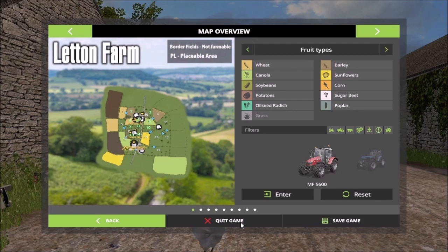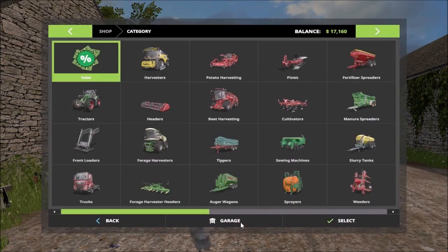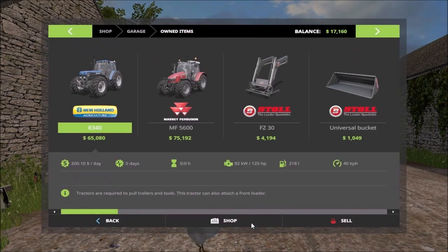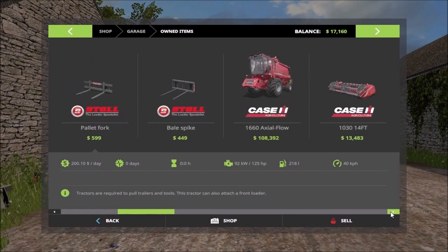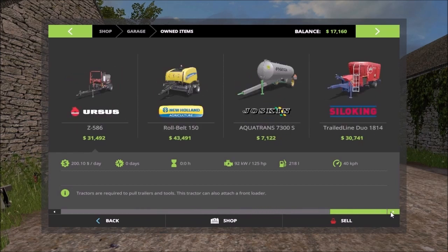On this map you get standard fruit types with no additional crops. In the garage we have two tractors, front loader attachments, a harvester, trailers, and lots of field equipment, as well as the feeding machine for the cows and bale wrappers.